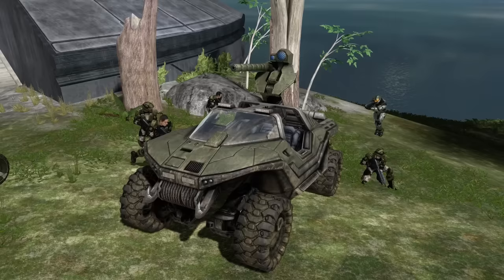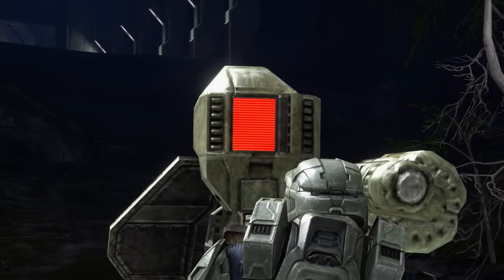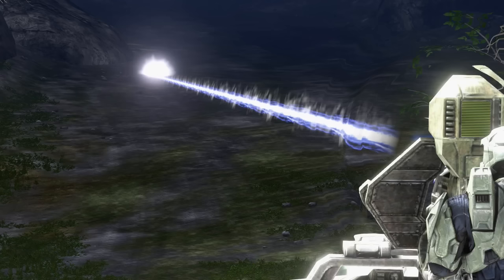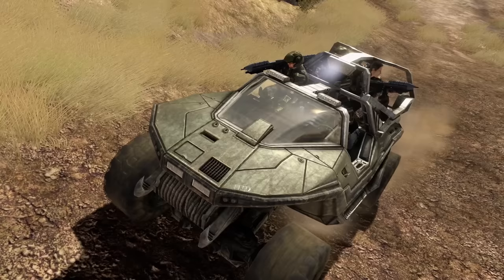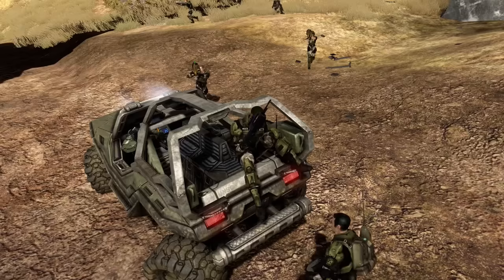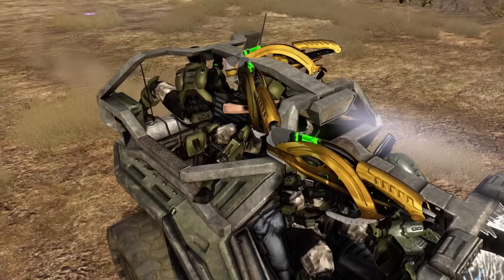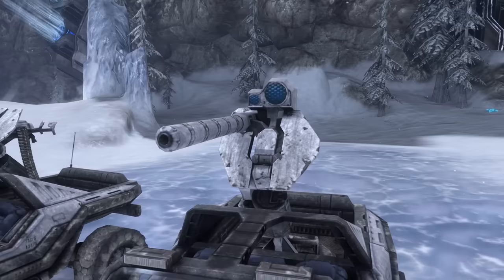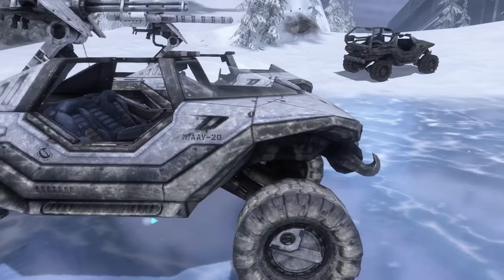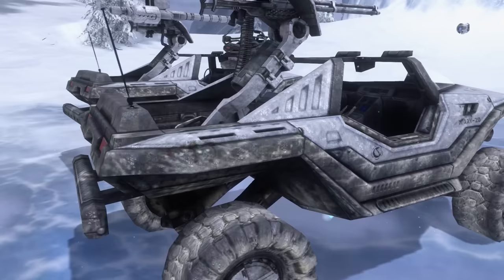The Gauss Warthog makes a return, now with a detailed heads-up display and a bluish-purple contrail following every shot. A brand new version also makes an official appearance — the Troop Transport Warthog, equipped with four additional seats in the back instead of a turret, specializing in troop movement and dangerous combat scenarios. Try loading up five marines with fuel rod guns and let the havoc commence. A snow version of the Chaingun, Gauss, and Troop Transport Warthog can also be seen on the snowy multiplayer map Avalanche.